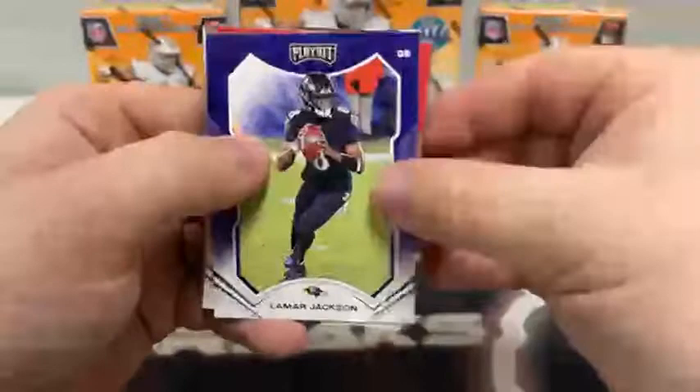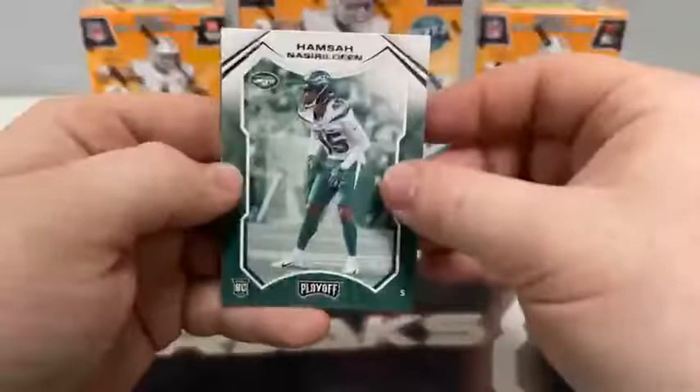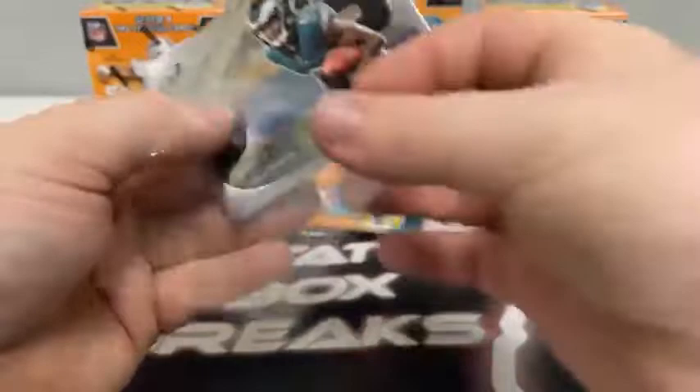Two packs left here in the first blaster box. Pack six begins with Lamar Jackson, Tyreek Hill, Jarvis Landry for Cleveland, Andy Dalton, Matthew Stafford for the Rams, Robert Tonyan, a rookie card of Hamza Nasirildeen for the Jets, a Playoff Behind the Numbers of DeVonta Smith for the Eagles. Really nice chrome rookie — I love DeVonta Smith for Philadelphia.